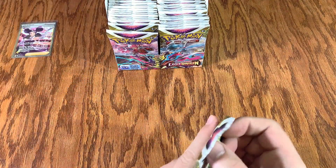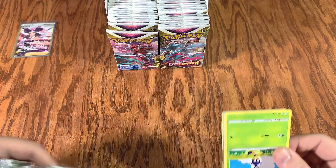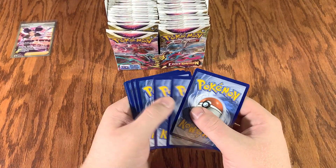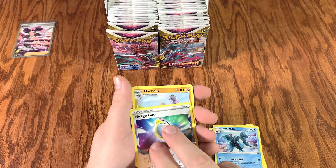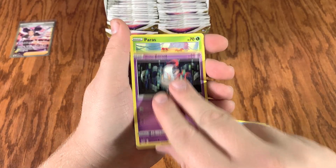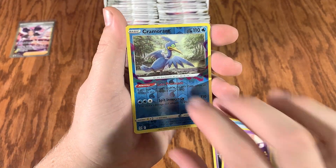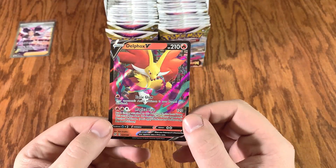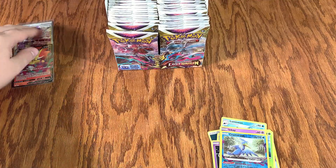Toss the pack, black bar attack. Oh my goodness. Energy, Lumineon, Rajgate, Machoke. We got some Paris, some Inke. Look at that — we got a Reverse Holo Cramorant with a Delphox V. That's another Delphox for us — that would be a good card to use for trades later down the line.